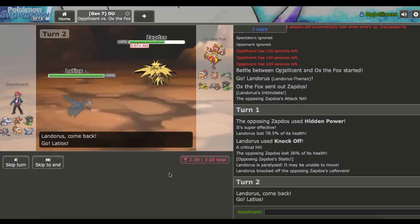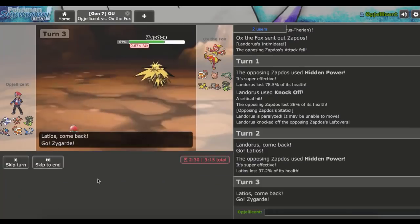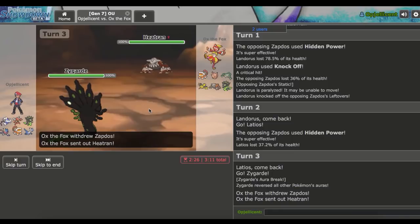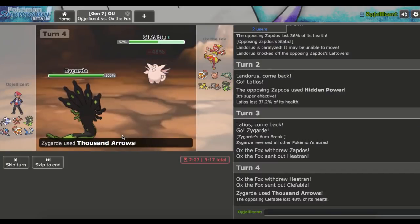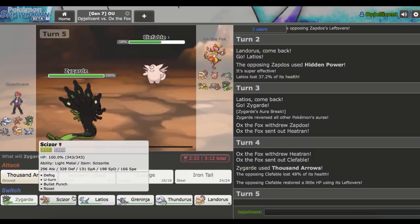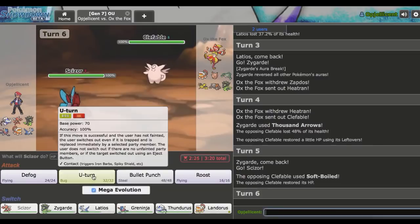I'll go out into my Latios now. He goes for Hidden Power Ice again, which is fine. I'm going to double out into my Zygarde expecting one of them to come in. He goes out into Heatran, which is great, and I can just throw off a Thousand Arrows. Into the Clefable — hopefully this 2HKOs, but it just comes up short. It looks like he's going to be able to Wish-Protect stall me. I'll go out into my Mega Scizor as he goes right for the Soft-Boiled, and I'll just U-Turn.